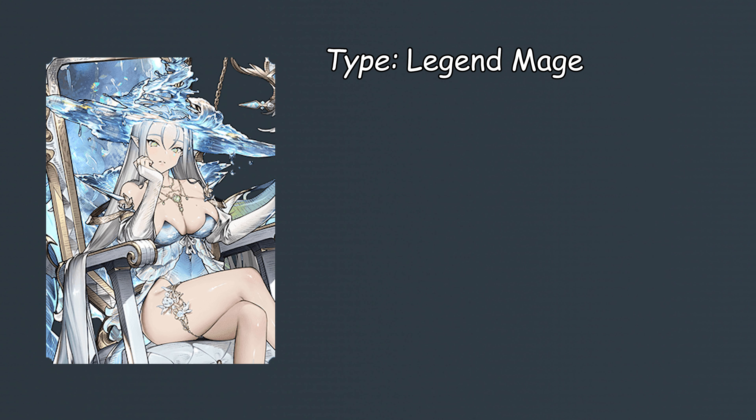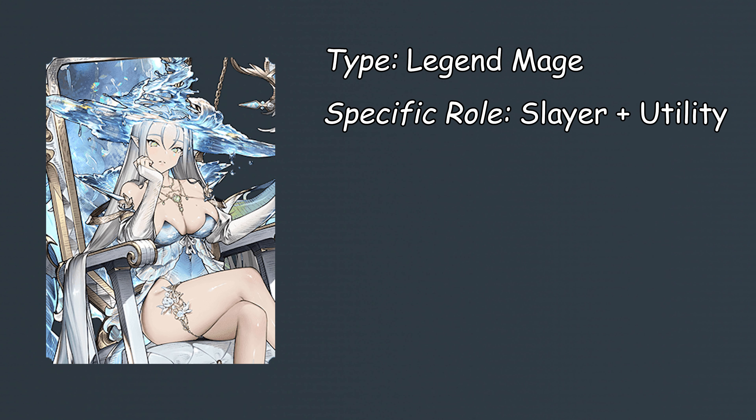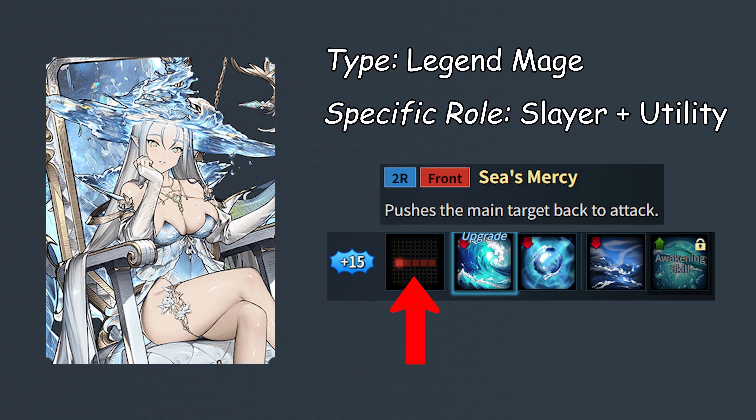Neptune is a legend rarity warrior with a specific classification of her being a slayer with a unique utility built in. Neptune has a front attack type with her AoE tiles being a 1x5 line.